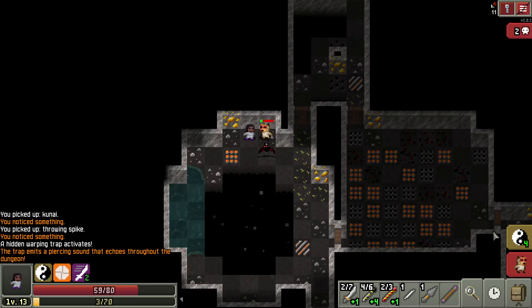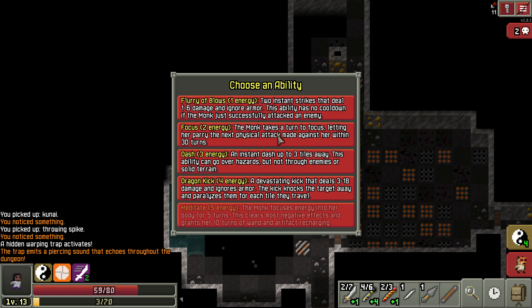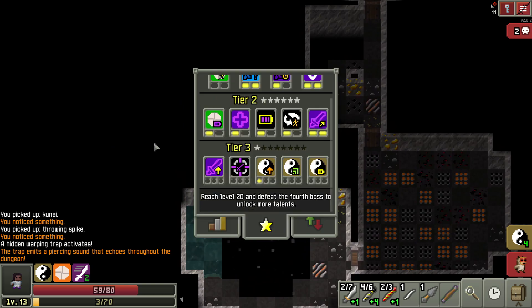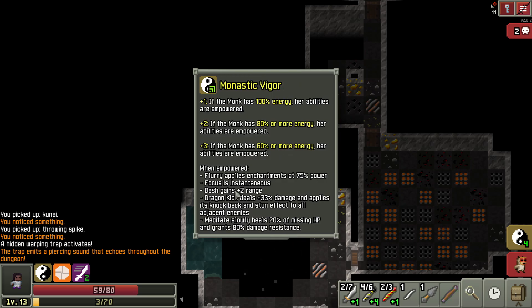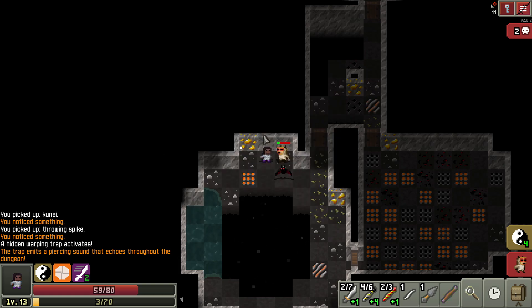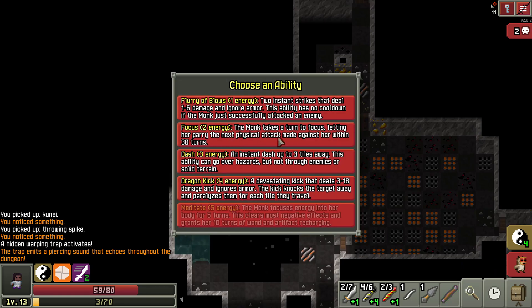So looking at more abilities — we have the focus, which I said earlier I've never used, because it takes a turn. Let's say you're in melee: you'd use a turn to focus, you'd parry, and then that's it. It's like it does nothing. But when it is empowered, it doesn't take a turn. I could see using it to prepare going into a fight and just having it ready. But when you're actually in a fight, if it's not empowered, it's just not doing you any good. If we do have a whole bunch of extra energy, we may be able to keep using it. But for the most part I don't use it much — I need more experience with this one. I never really use it because it's not doing anything if you have to spend the whole turn on it, and if energy is precious, it's kind of a lot.